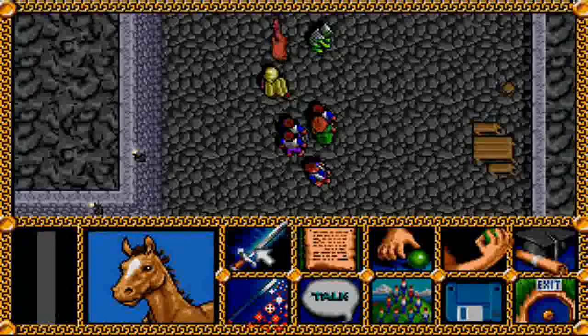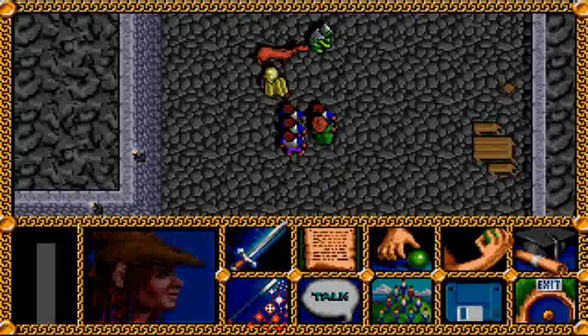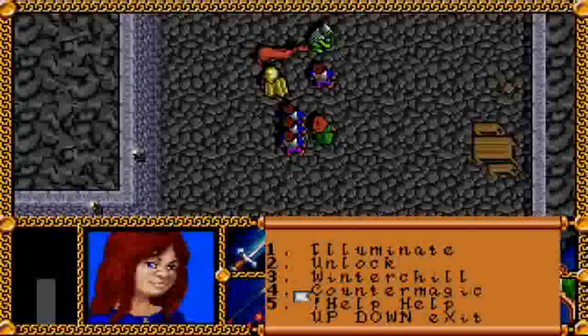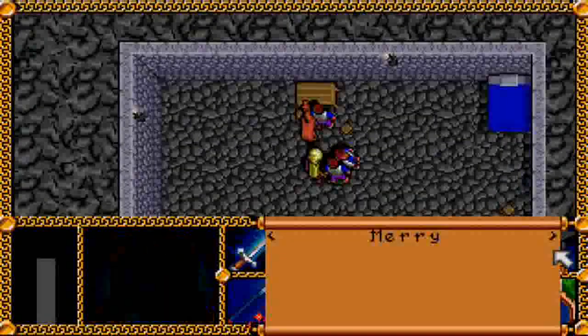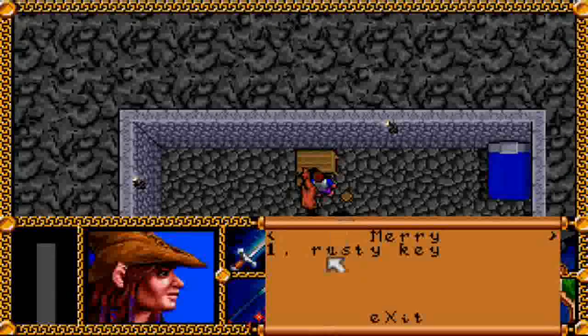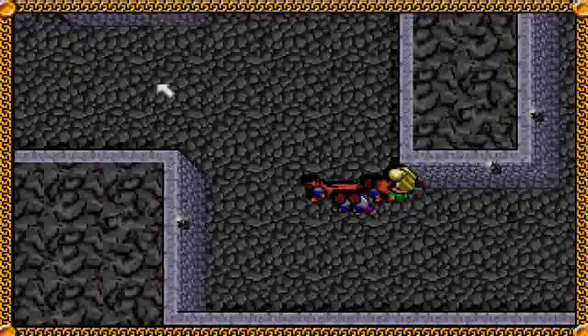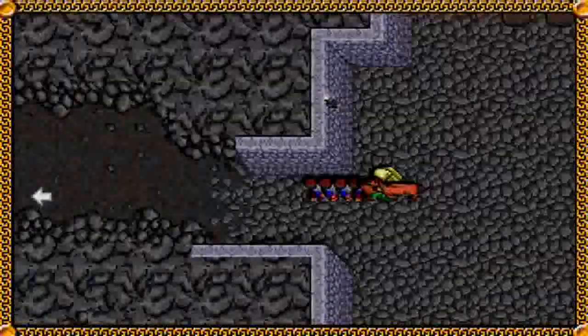We shouldn't have too much trouble taking out a single orc, especially after getting through the Barrow Downs. There we go. We'll see if we can find anything on his table — and we do. We found a rusty key, so maybe that will unlock something around here, somewhere else in the hideout.